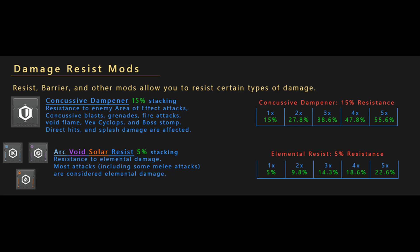You can notice the same trend with Concussive Dampener, the best resist mod. The first one gives 15%, the second gives about 13%, and the third about 11%. So as you stack mods, the benefit goes down. This works the same when mixing and matching mods — if you added some concussive and some arc resist, you would notice the effect gets less and less as you add mods.